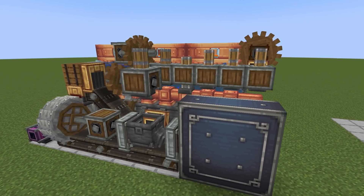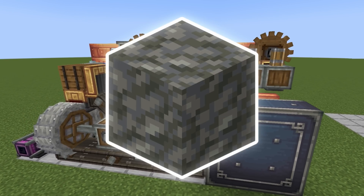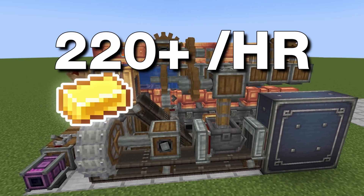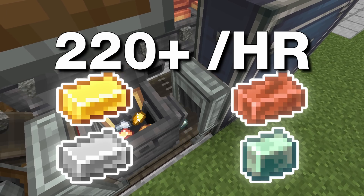Welcome back to another Create Mod video. Today we are going over a Tuff farm that can create over 220 gold, iron, copper, and zinc ingots.